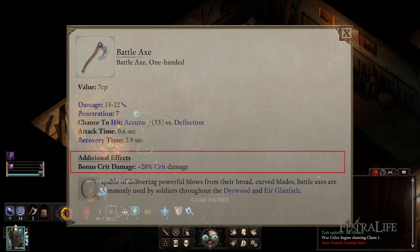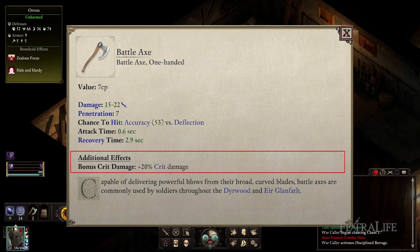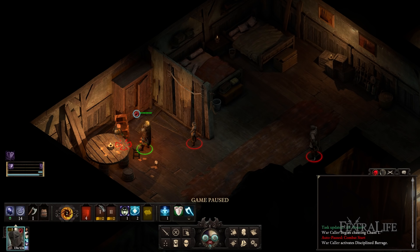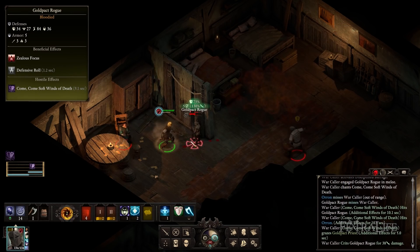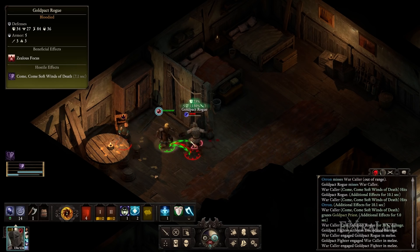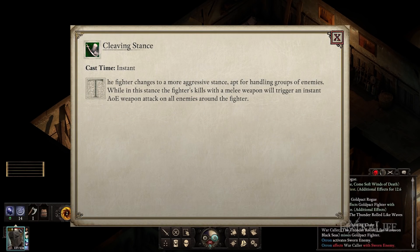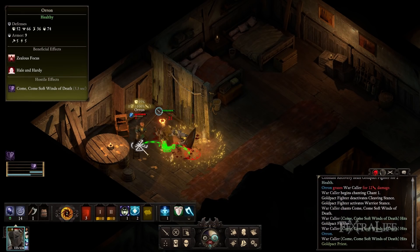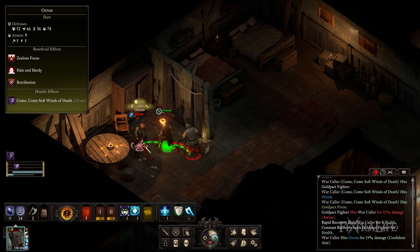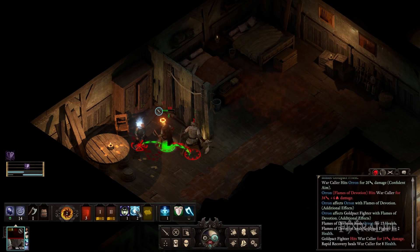My preferred weapon for this build is Battleaxe for a couple of reasons. First, the weapon itself does plus 20% crit damage, which is exactly the sort of bonus this build needs because we are going to be doing a lot of crits. Second, the weapon ability Bleeding Cut does 10% damage over time, which at first doesn't seem great because of the 50% recovery time. However, this bleed will trigger on the attack done from Cleaving Stance so you can put a further DoT on all enemies around you. I like to swap to Cleaving Stance, put this ability on, and then cleave when I know an enemy is about to go down — it's especially great right before a charge attack to put a bleed on all enemies.